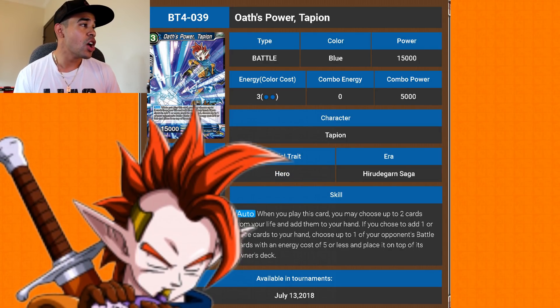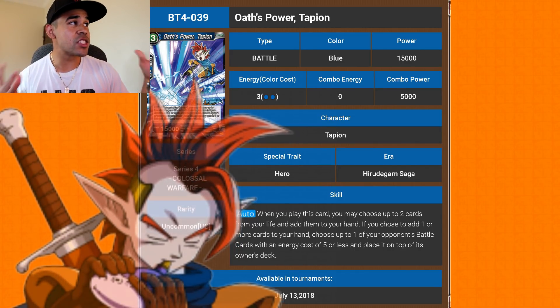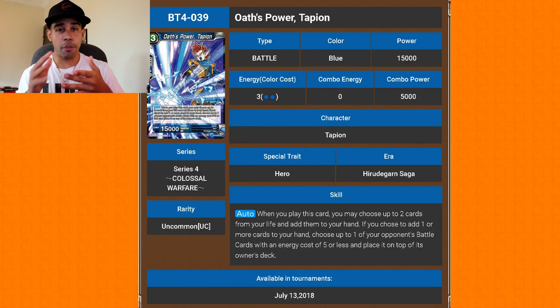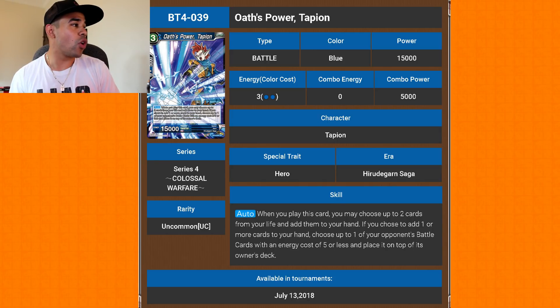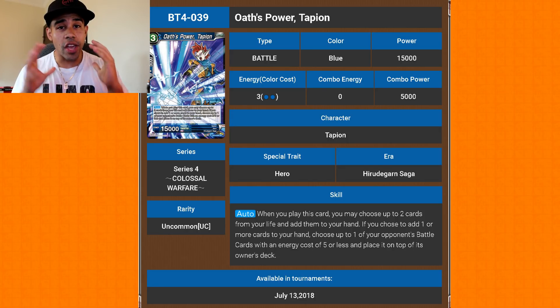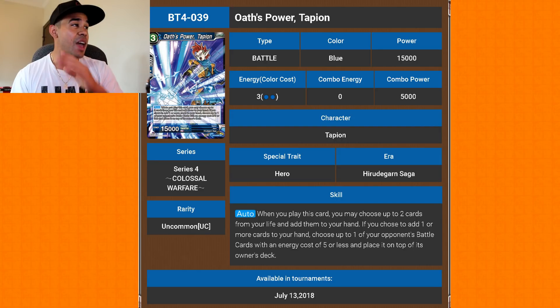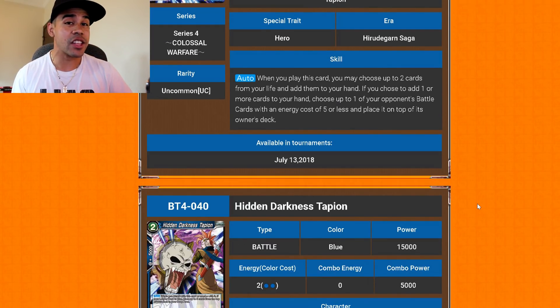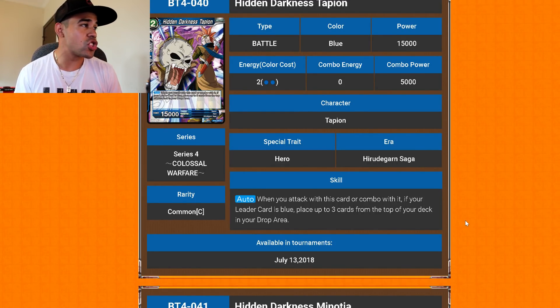Now we're getting to our Tapions, which are searchable by little kid Trunks. Oath Power Tapion: when you play this card, you may choose up to two of your life and add them to your hand — this is the key awakening card. If you're playing the Tapion engine, this is how you awaken yourself. Also, choose up to one of your opponent's battle cards with an energy cost of five or less and place it on top of the owner's deck. This deck is looking to put a lot on top of your opponent's deck, which can really screw them over.